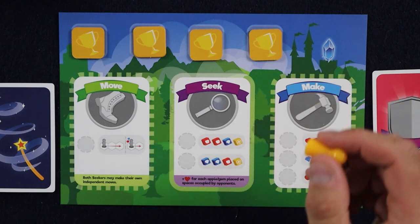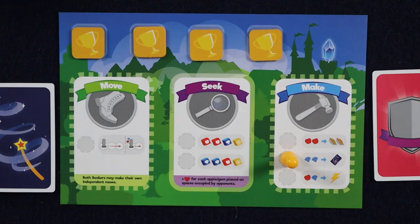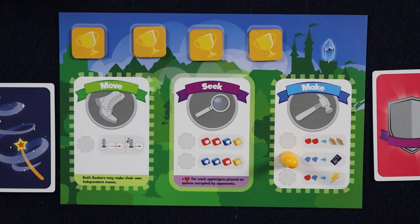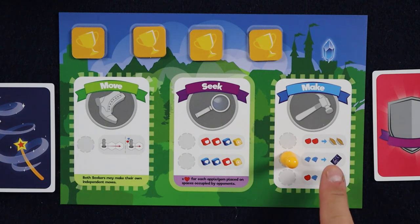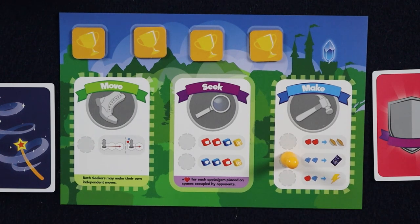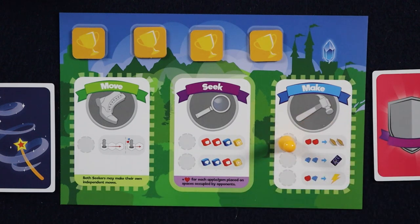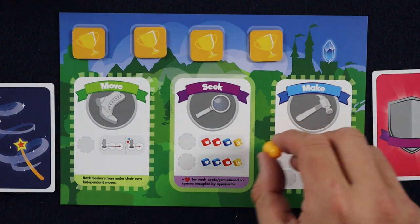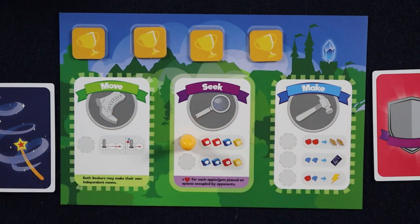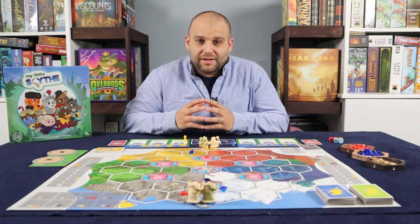Any time you wish to perform an action on your turn, you take your action token and place it on one of the round spaces on your player mat. The only catch is you cannot perform the same action two turns in a row. On one turn I may decide to make something — I'll use two gems in order to make one spell. On my next turn I could still use the make action, just not the one I took previously. Or I can choose to move or seek, so long as it isn't the exact same action as last time.